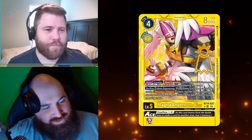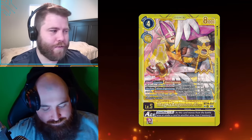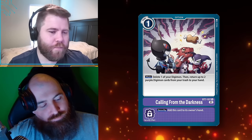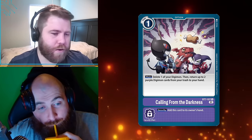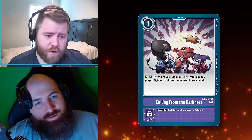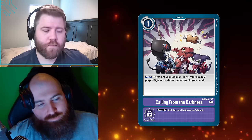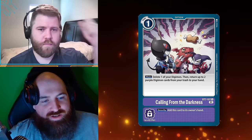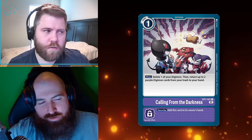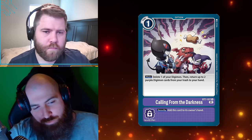This last card is going to be a bit more of a letdown — I tried to go big in the middle with an up and down structure, but this is one of my favorite cards. One cost, Calling from the Darkness. It's main phase: delete one of your Digimon, then return up to two purple Digimon cards from your trash to your hand. Is this a sorcery? It's more of a main phase sorcery-speed effect — everything currently is one speed in Digimon, though Blast is introducing opponent-turn interaction.